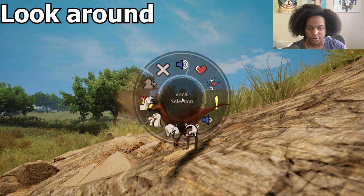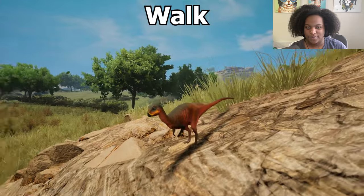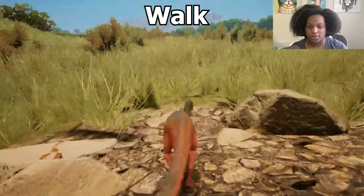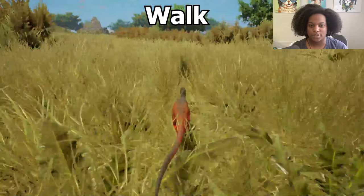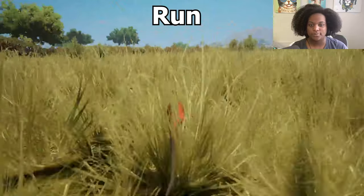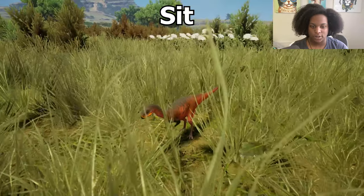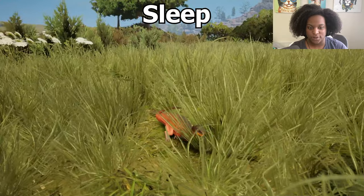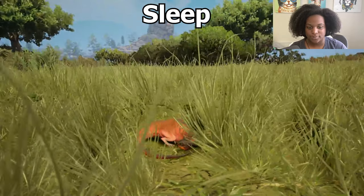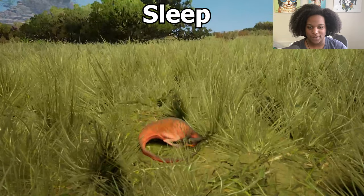The baby is super curious on the look around. Let's take a look at the movement abilities: this is our walk — you can barely see him, he's barely taller than the grass. Our run, jump, then here's our sit animation — super cute — and our sleep — extra cute, I love it.